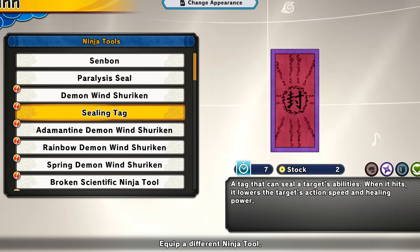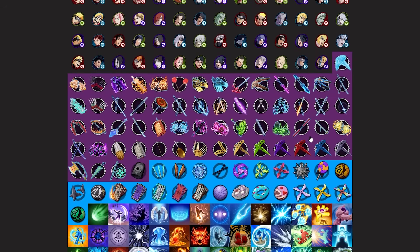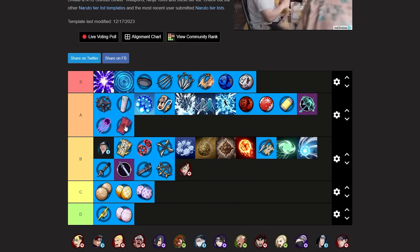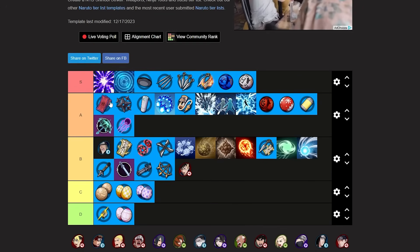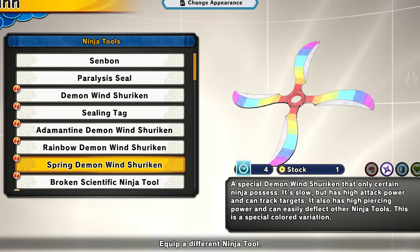Next we have the ceiling tag, which is super toxic — especially with a swap build. This is for range and healer. When this thing hits it will do a crazy amount of damage and lower the target's action speed and healing power. The ceiling tag is definitely going somewhere in A tier. It's a very toxic tool — with certain builds in game modes like base or flag battle, you can swap in and the damage is just super toxic. Putting this at high A tier.